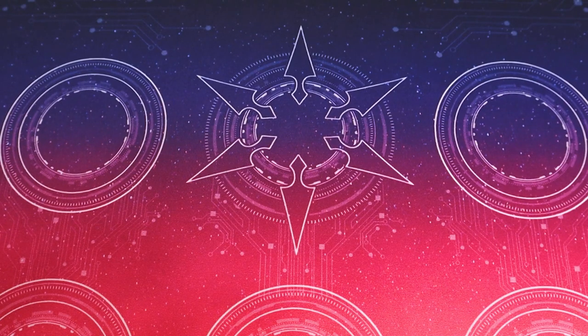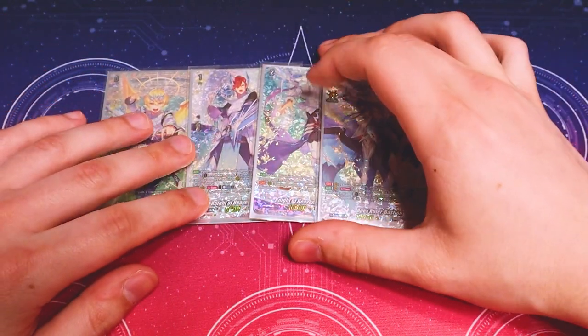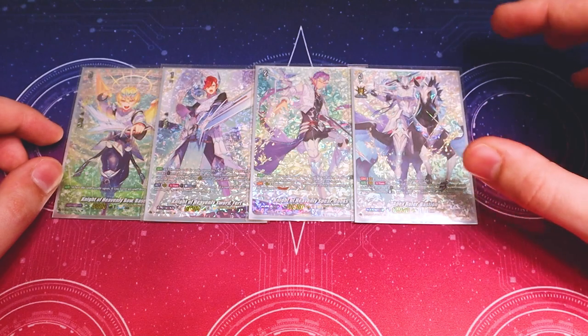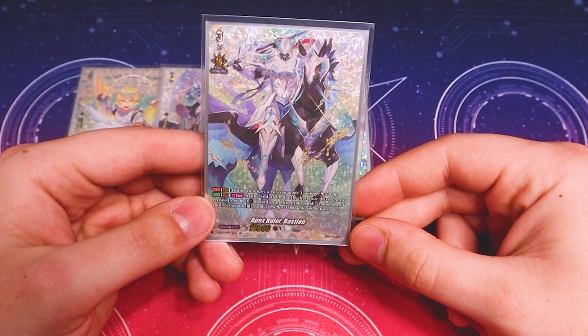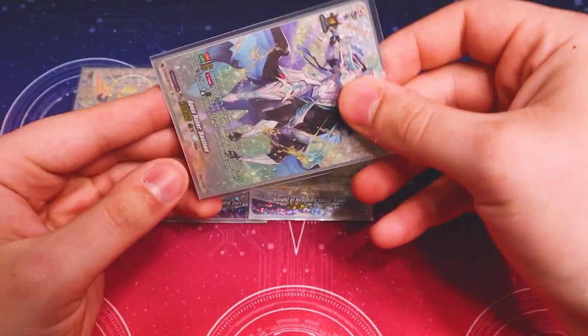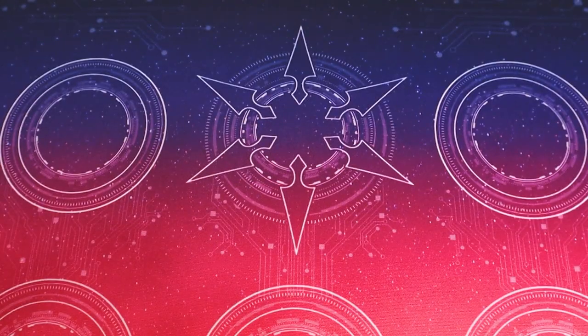Starting off with our ride deck, nothing has changed. We will keep the same one because it is pretty consistent. We got base, our starter, Fork, which lets you reveal the top card, call it Rooks, which lets you draw a card if you reveal three grade threes, and Bastion, which is our main ride for the deck. Bastion is where when you drive check your grade three, you can discard a card from your hand to restand one of your rear guards and give it 10k. So the whole deck is focused around your grade threes and drive checking them. We want to make sure you run a good amount of grade threes for the deck.